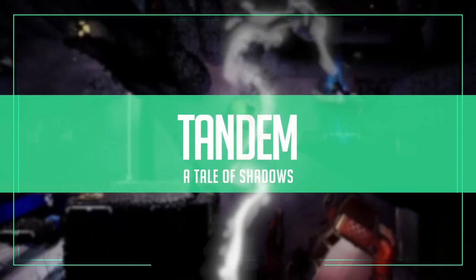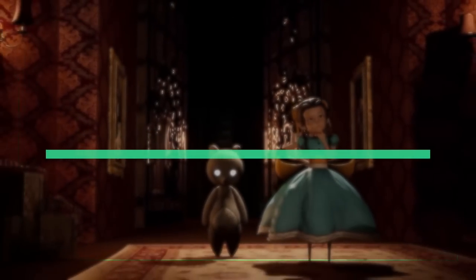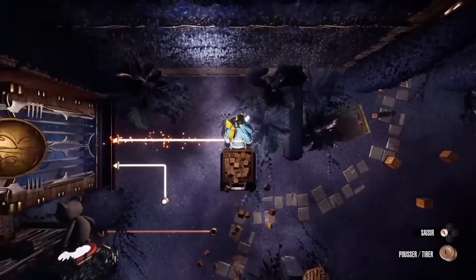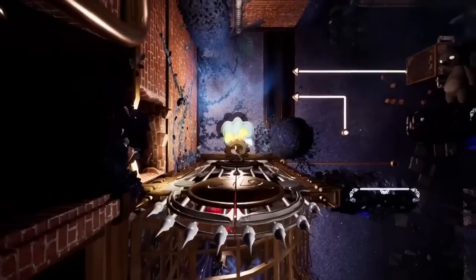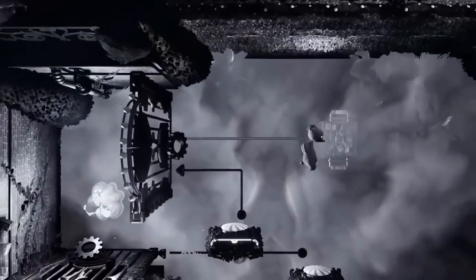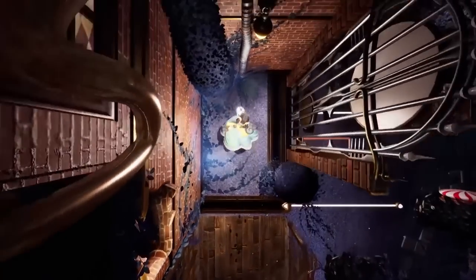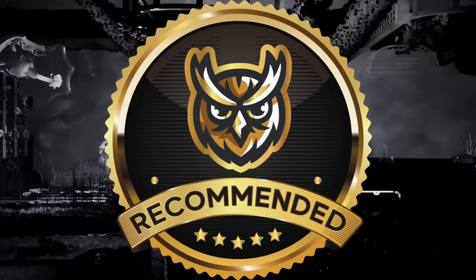Tandem: A Tale of Shadows is a puzzle platformer that was rather positively received. It has a really unique look — a mix of art deco and fantasy with a little bit of everything else thrown in. This mixes top-down and side-scrolling gameplay as a girl and a bear work together to solve the mystery of the plot. It reminds me of other games on the Switch like Another Sight and Iris Fall. Our executive producer Brent McLean has chosen this as his pick of the week.